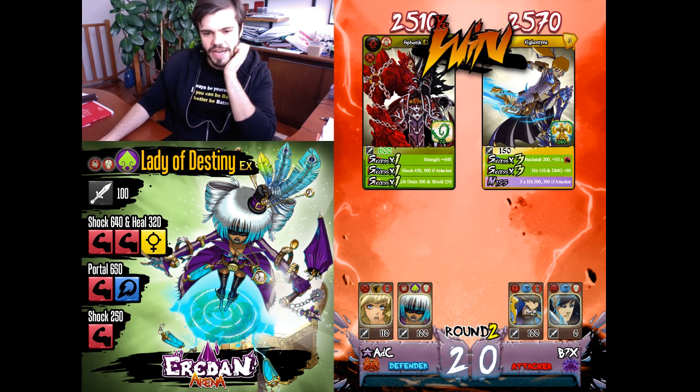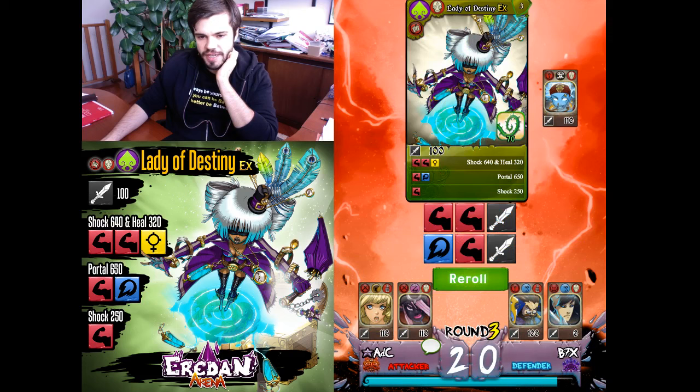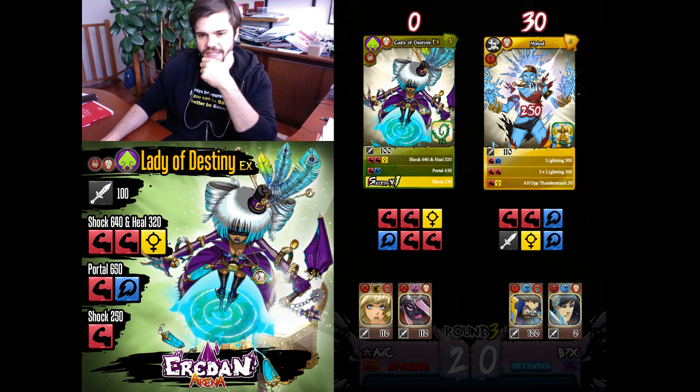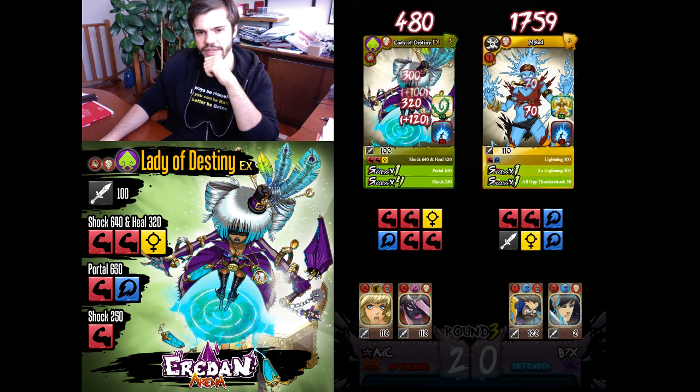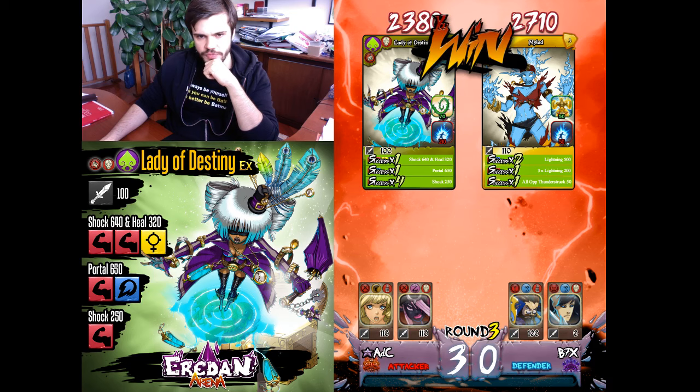Barely won — very good. Against Milad I'll go with Lady of Destiny. Portal in this case is not so good against Thunderstruck since Lady of Destiny doesn't use plus damage, but I think I'll win by brute output. With Form she has a great impressive amount of unmodifiable damage. I won easily — trio, very good.